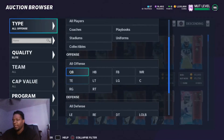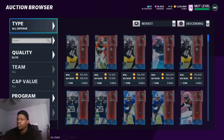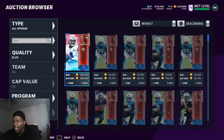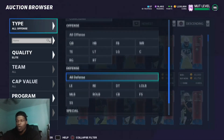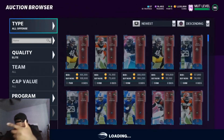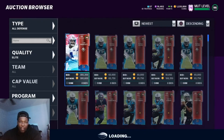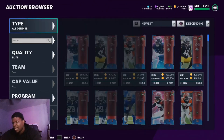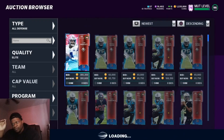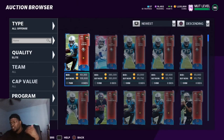Another favorite filter: go free agency, set it to elite, then go all offense and all defense. You can find crazy snipes here because people are dumping cards and you can see all types of cards across the entire promo. You can also find cheap training when it's not oversaturated — right now training is probably oversaturated due to training rerolls, but you can still make profit by buying cards cheap and flipping them slightly higher as training prices rise.